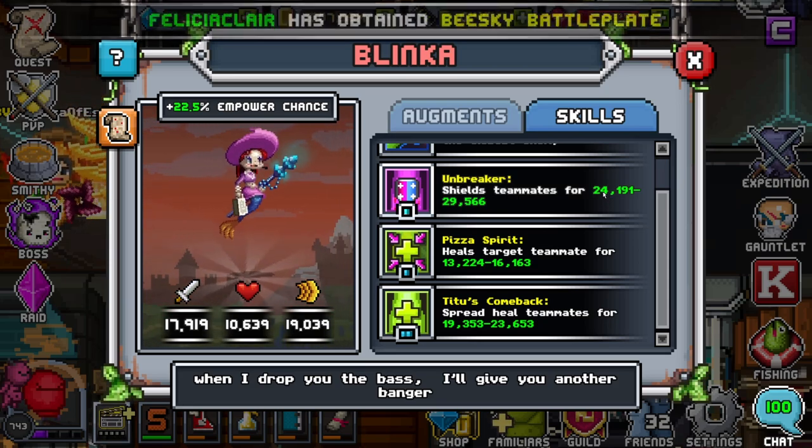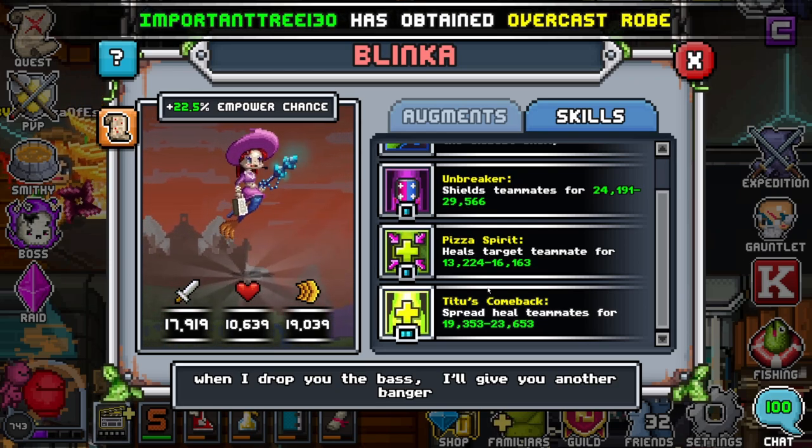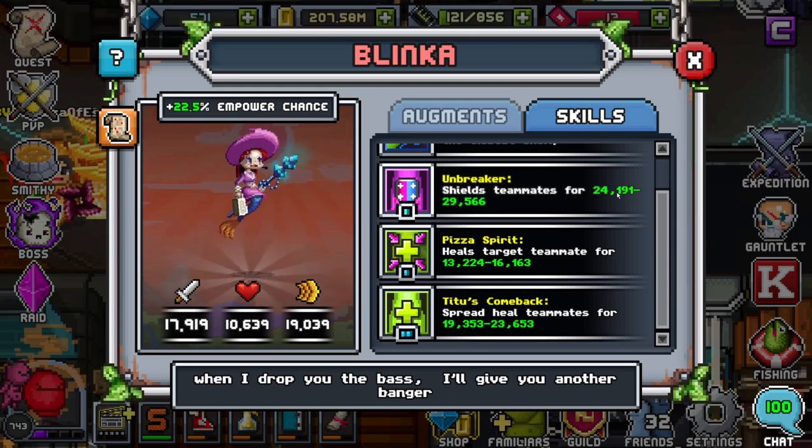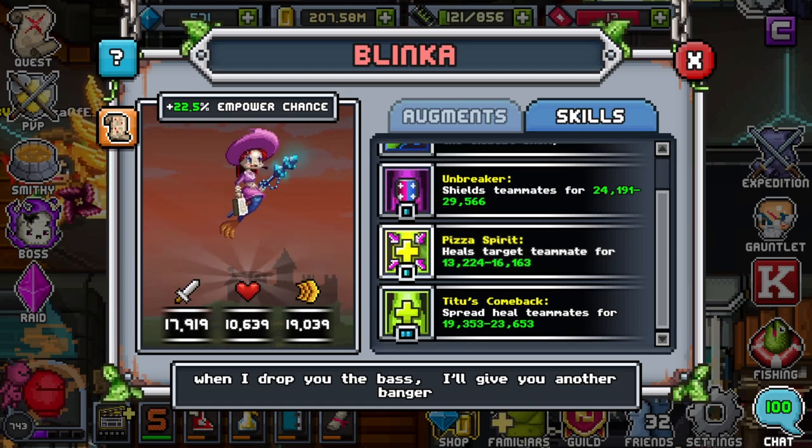You're almost always going to want to use this red shield. I don't know if you noticed the numbers — 24,000 to 29,000 — and obviously that scales. But if you compare it to the other abilities below, it's just way more. It's just insane how much she can actually shield you compared to heal. That is why I recommend you use her as a shielder, not a healer.